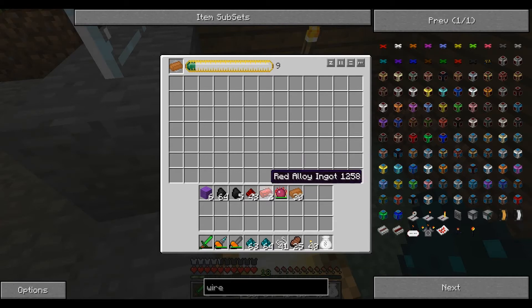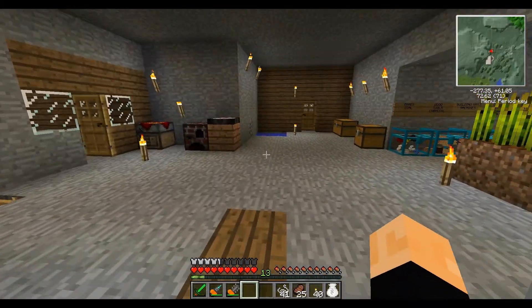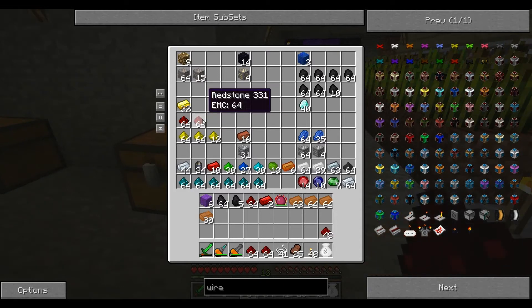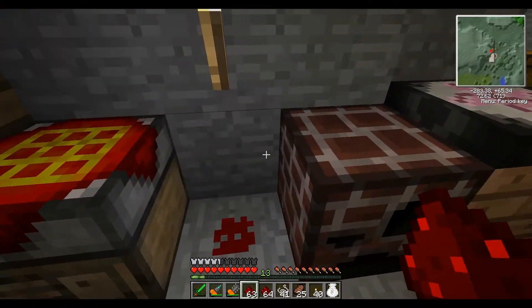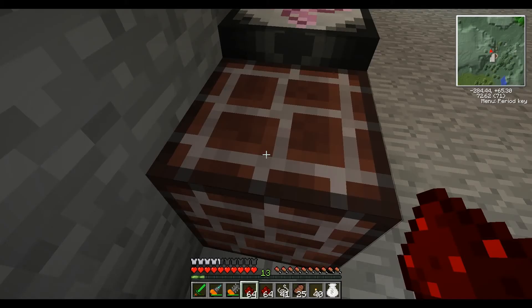Let's put some copper in there and we'll spend some nicolite on it. Copper is very important. What do I do — more copper? Yeah, let's do more copper. All right, so I need redstone — actually, we should probably do redstone in there. Yeah, let's do redstone. I don't know why I keep taking this stuff out — I should just leave it in here. I'm gonna need a lot of that alloy anyway, very, very important.